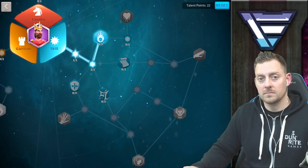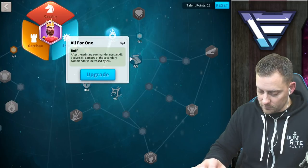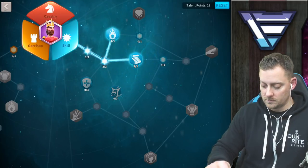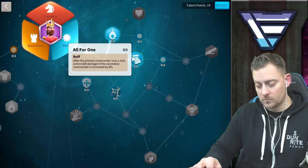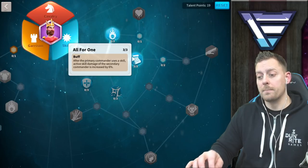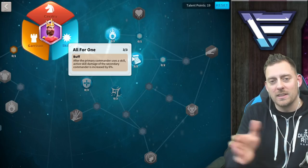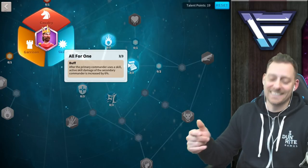We're also going to take All for One. Pairing with Tau Tau, after the primary commander uses an active skill, the active skill damage of the secondary commander is increased by 6%. If you have a maxed Tau Tau, it's not going to be 1,400 damage factor — it's going to be dealing so much more. Spooby speaks fast, so if you can't keep up just rewind and listen again.